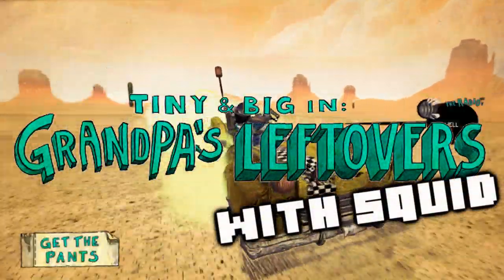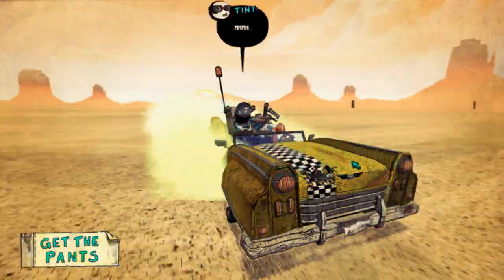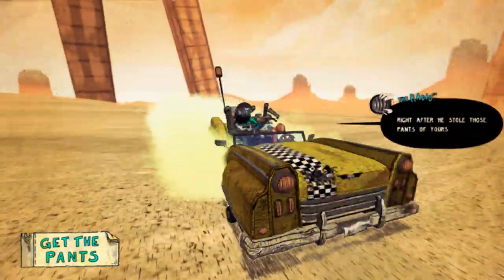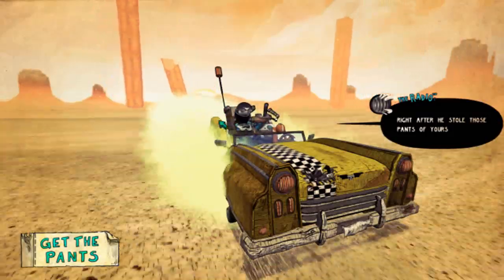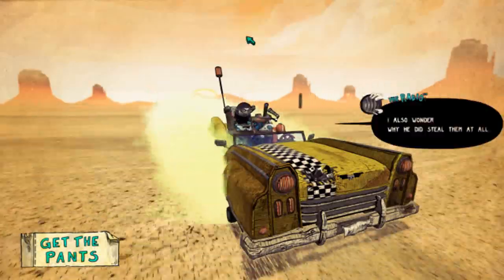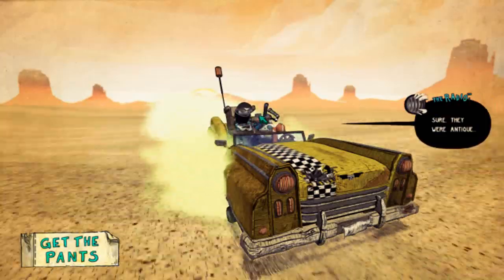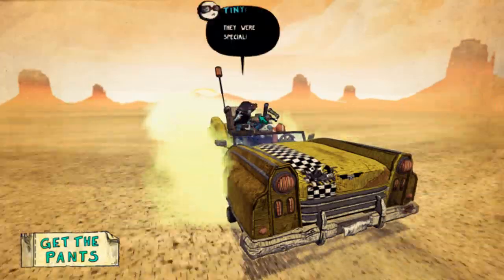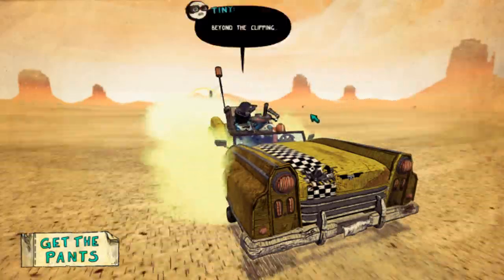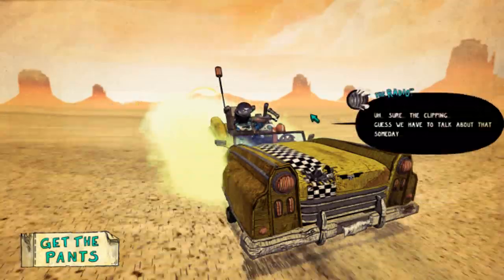Hello! Welcome to Tiny and Big: Grandpa's Leftovers. Tiny and Big is a game in which you play the role of Tiny, this little trooper in the car here. The basic story is your grandpa has left you all of his possessions, including a pair of special pants. And your brother, Big, has stolen these pants, so you're going to quest to get them back.